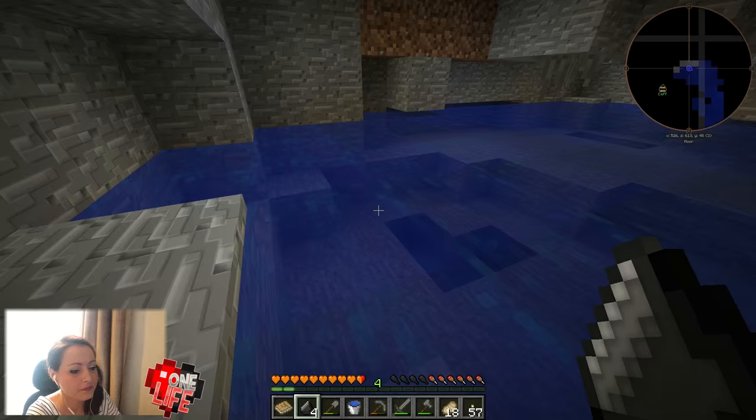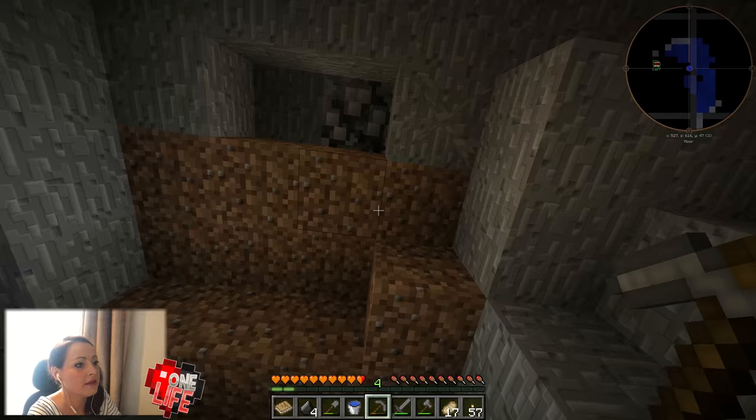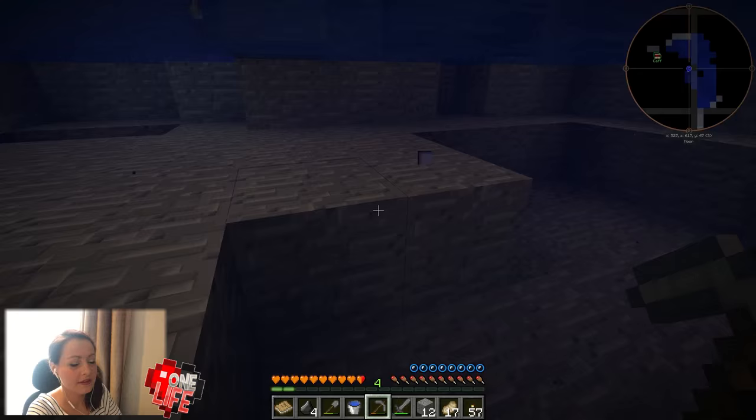It's an oreberry bush — there we go. Those things can give you little nuggets of ores, like iron and stuff. Oh really? You should collect it, it's probably worth picking up, because you can put them down in your base and they keep on growing and giving you more and more little nuggets. That's really cool. And you can make ore out of it and stuff. Very useful.